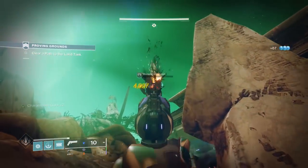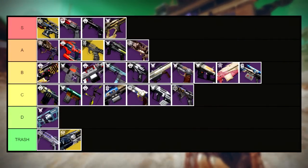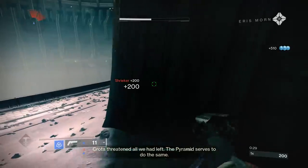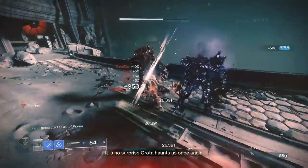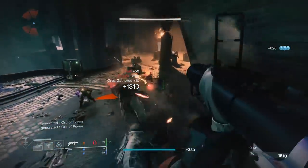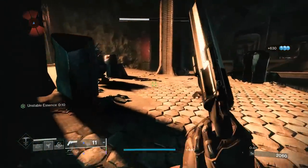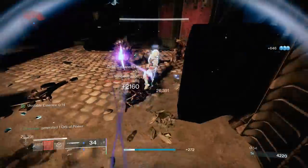Finally, 5,000 words and 20 pages of script later at 2 in the morning, we come to our final weapon: the Dawning sword Zephyr, going into D tier. I know some of you may really like this sword because it rolls with Cold Steel — I even got Cold Steel Unrelenting on mine — but in practice, Cold Steel just feels like a gimmick perk that doesn't really see use. Plus, in a world where we have Guillotine, Lament, and Eager Edge swords, Zephyr really has no room to breathe in the sandbox. D tier it shall go, and D tier it shall stay.